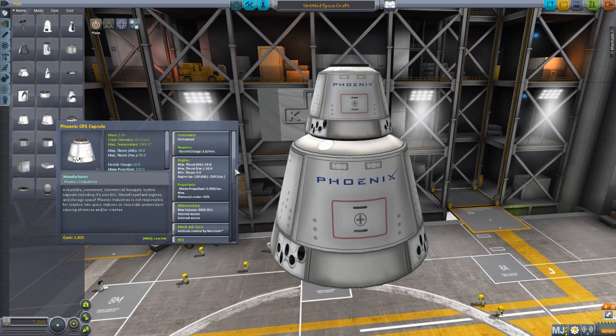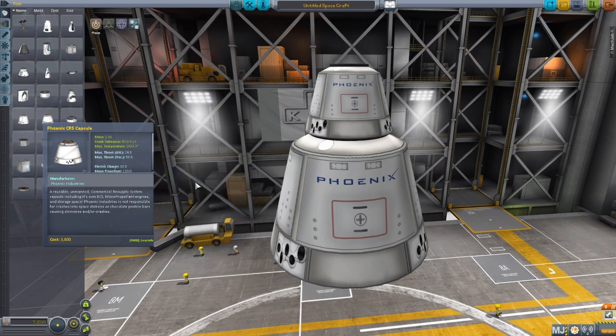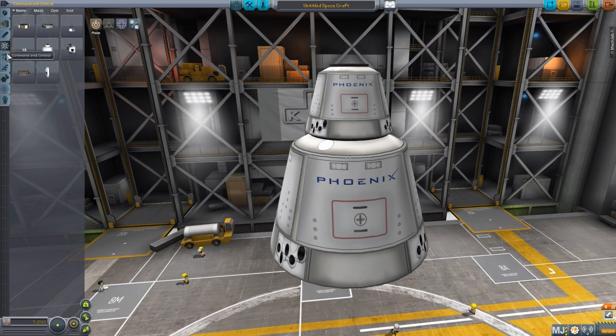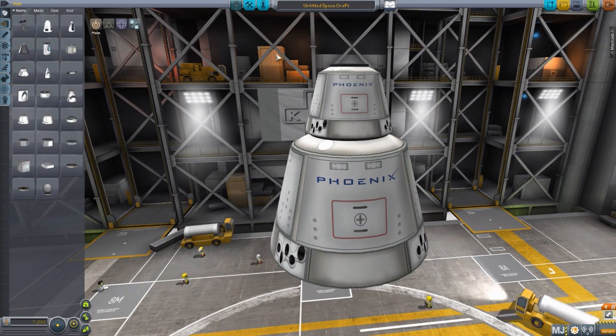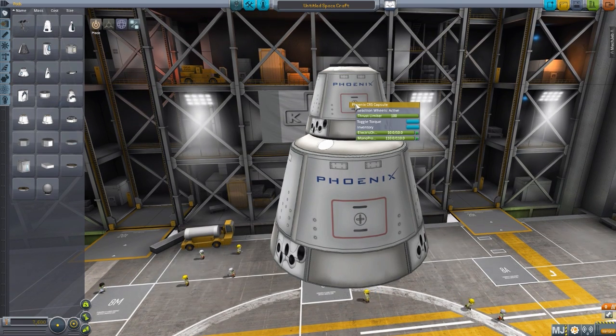As you can see here, it is a MechJeb core, so you don't have to attach one of these little MechJeb 2 pieces to the ship — you can just use your MechJeb system with the capsule itself. And finally, once again, Kerbal inventory integration.